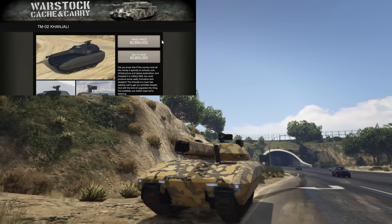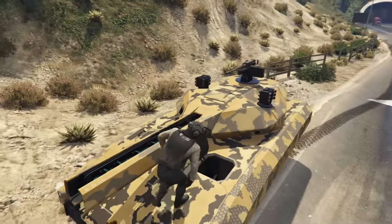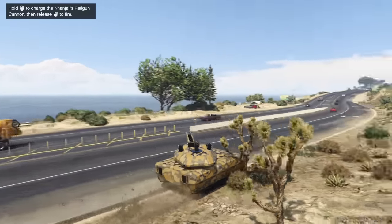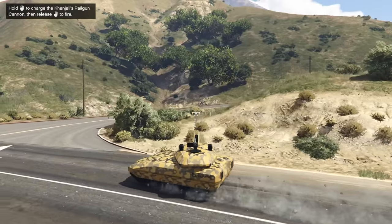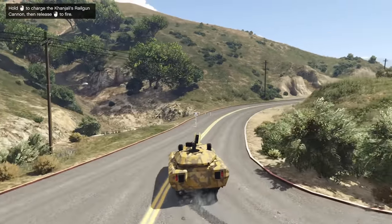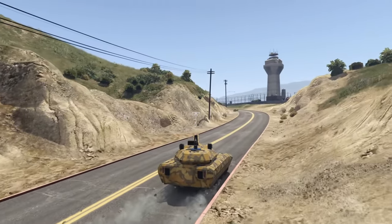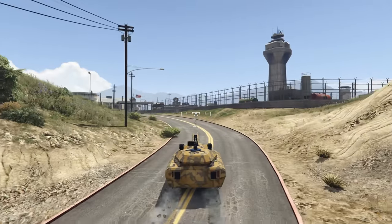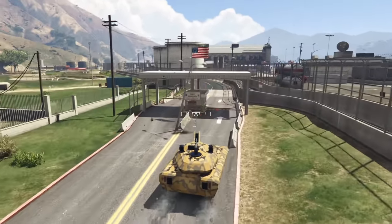At number 5 we have the TM-02 Khanjali, coming in at 2.9 million up to 3.8 million dollars depending on trade price. It's essentially the better version of the original Rhino Tank and will absolutely mince that older tank. The Khanjali can take about 8 RPGs and 8 homing missiles — the same amount for both — so the armor is decent but 8 homing missiles isn't outstanding, especially with Oppressor Mk IIs in the game.